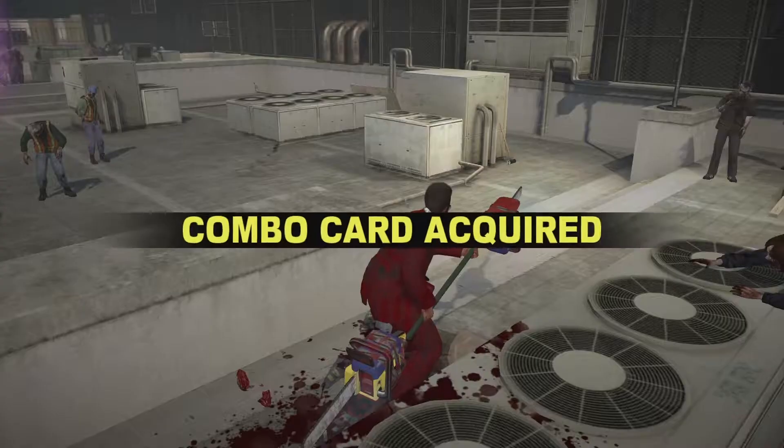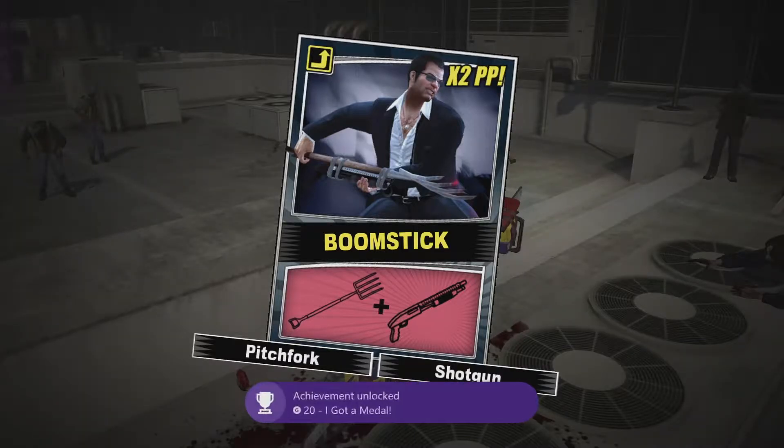After you complete your first sandbox challenge and hit a gold on it, you'll unlock the boomstick right there. All you need for the boomstick is a pitchfork and a shotgun.